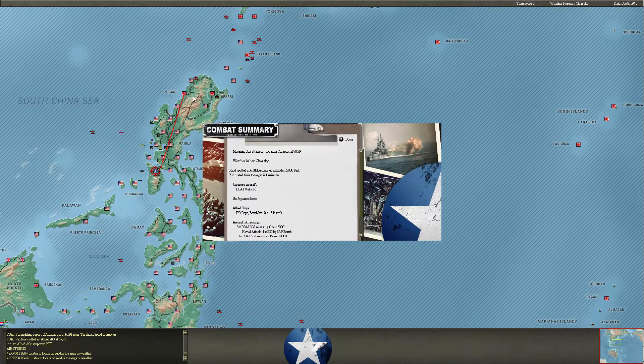Vals — again, this is a squadron I placed at Vgon specifically to try to catch some of the shipping fleeing Luzon. They catch DD Pope, put two bombs in it, and promptly sink it. Great job, squadron.